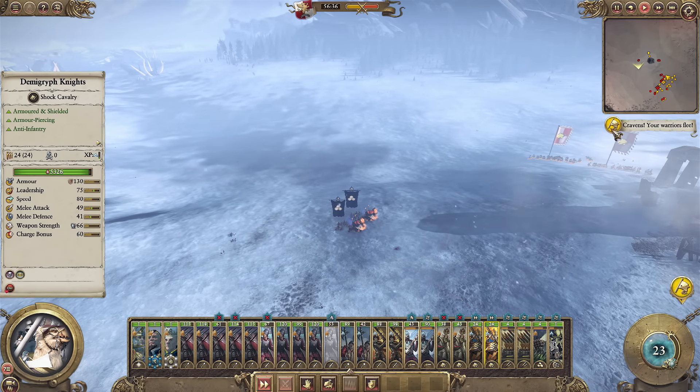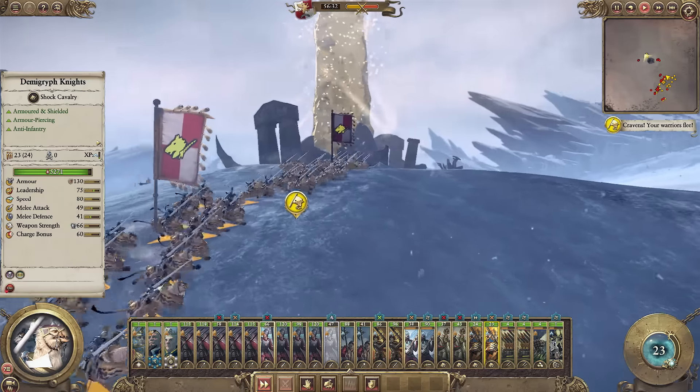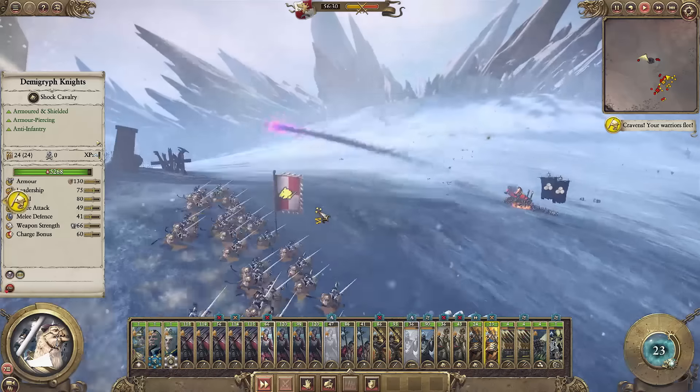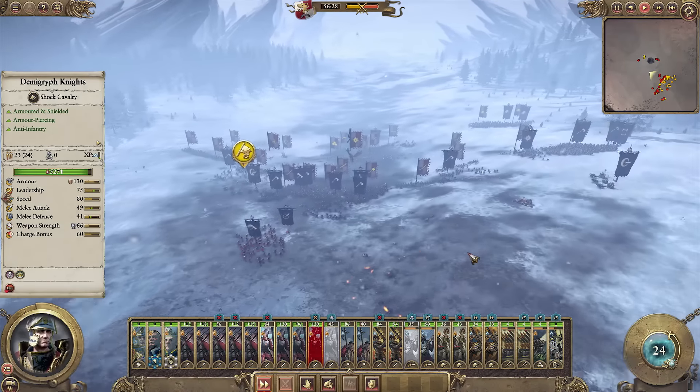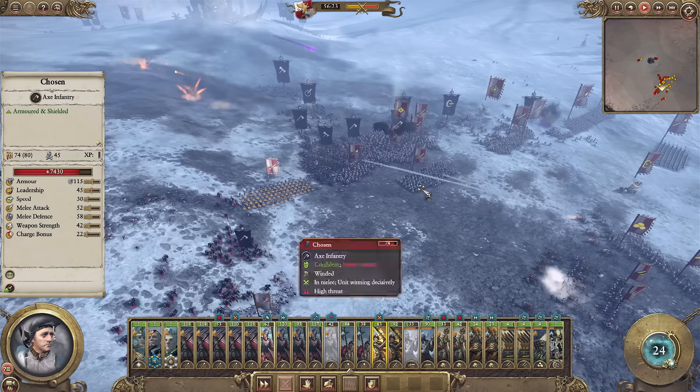You only seem to have one or two units routing, and one's come back to you now. Yeah, so those units that are running away should come back if they just get clear of the engagement for a while. It's going okay — we're holding our line. Our spells have kicked off.